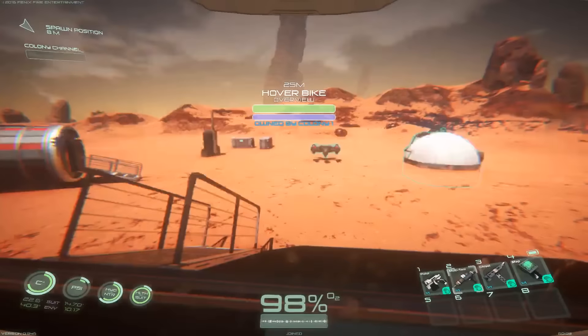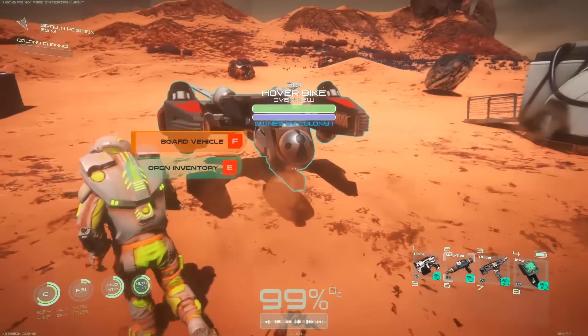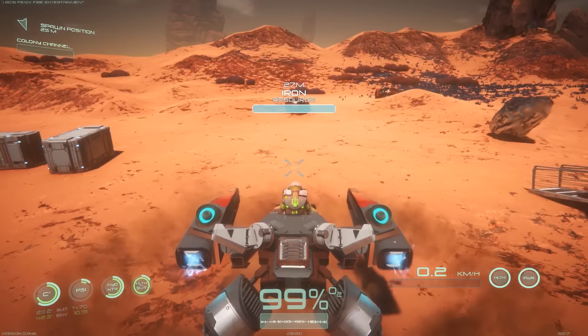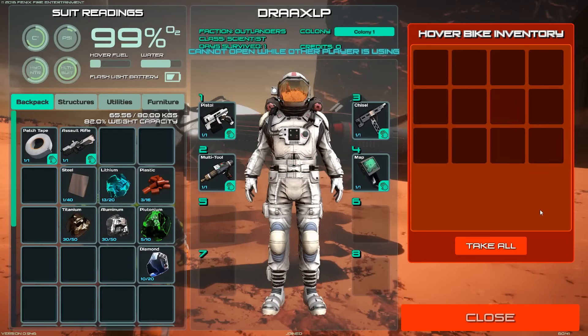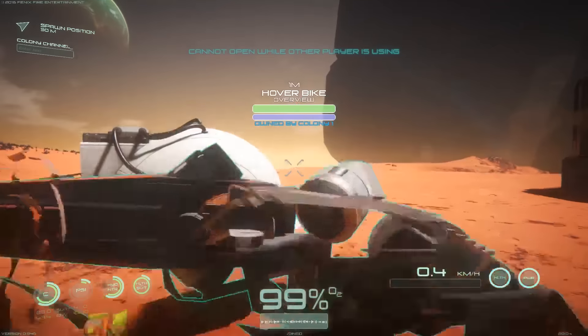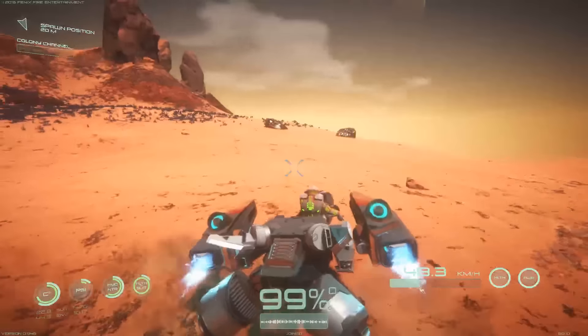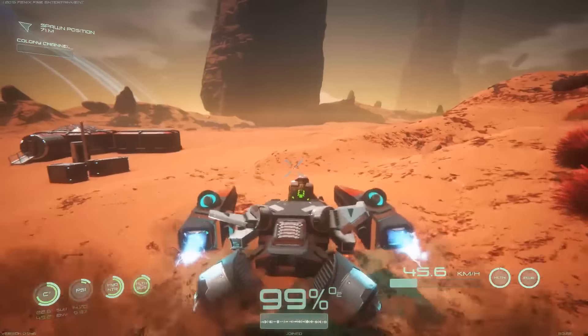Now where is said hover bike? Oh, is that way out there? This is the hover bike! Oh guys, I'm excited. Board vehicle. So we've got an inventory in this thing too. It's actually got a little bit of an inventory. Oh wow, it's got a boost — okay, that's cool.